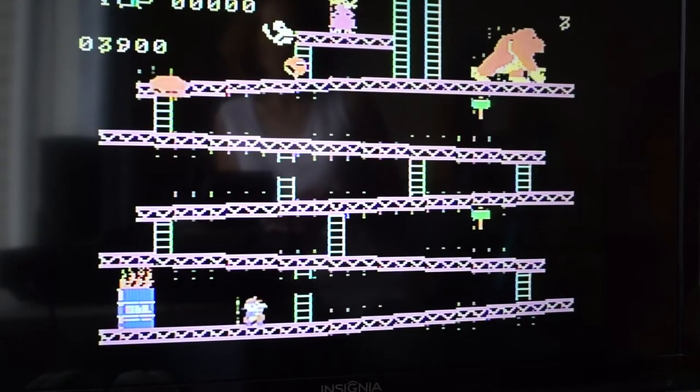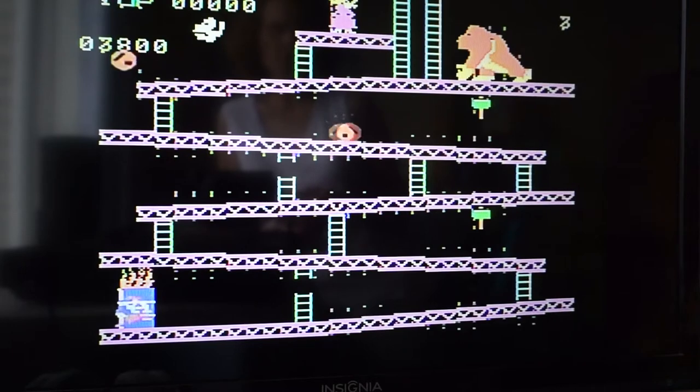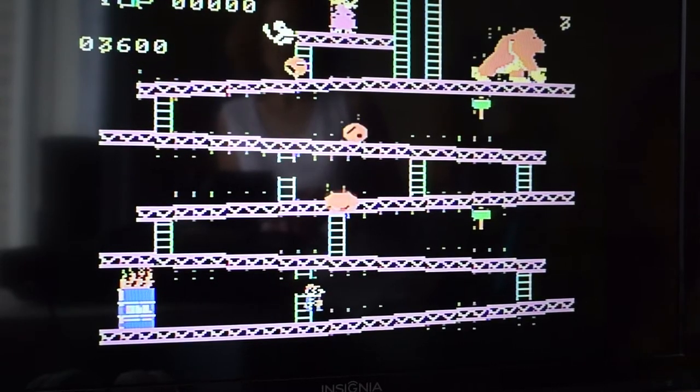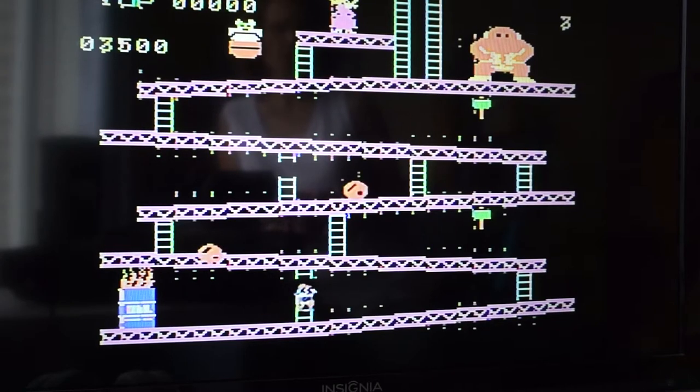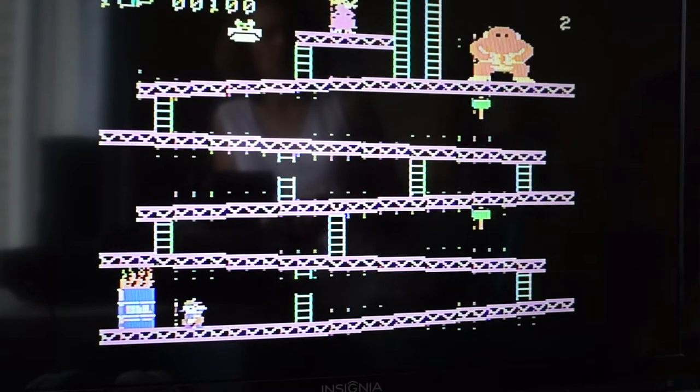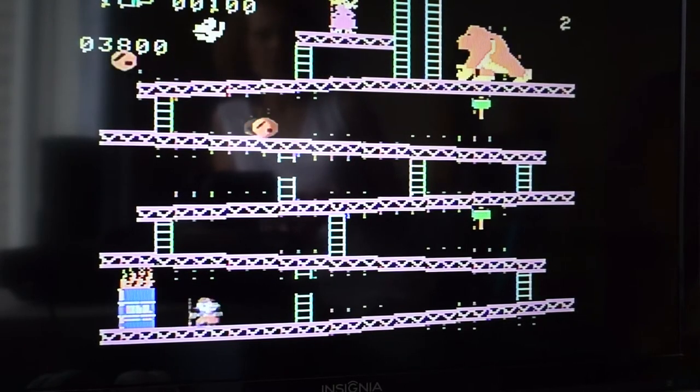So Mario can jump now — before he couldn't. But if I go over at all to the right, he just disappears. Now he's up on another platform that doesn't exist. Meanwhile, Donkey Kong's face is completely off his body and it's moving with his body.